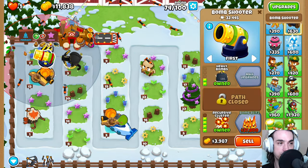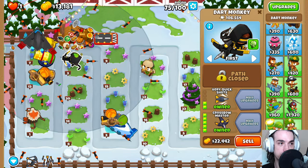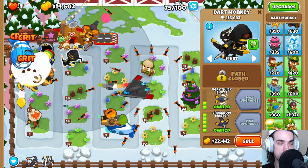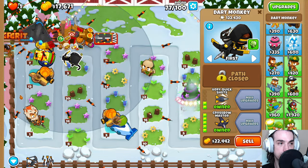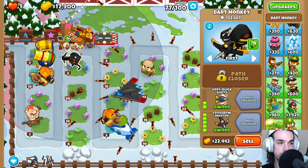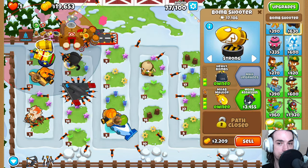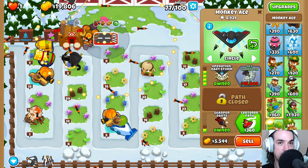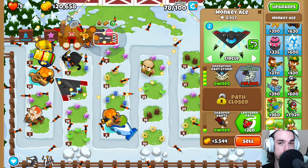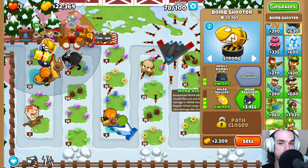I wasn't super happy with previous builds and how early in the track we were popping stuff, but here this crossbow master is making it work by having a really fast attack speed at the front of the track. It would be cool if we could plug a Churchill or something up here to do big damage to the moabs at the beginning. Right now we're just making things work with a moab mauler and operation dart storm.